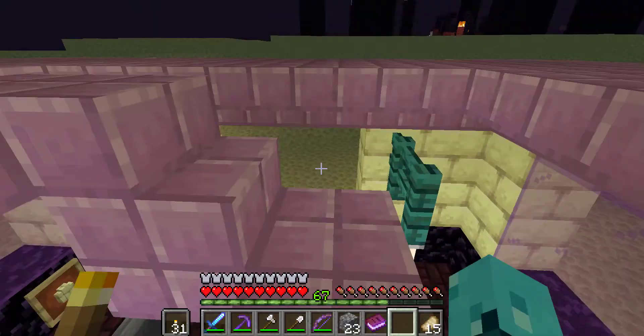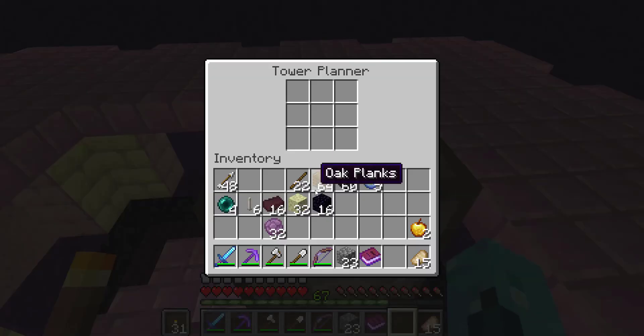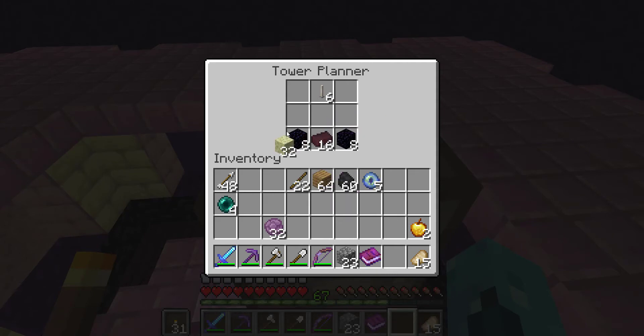To add new structures to your End City, approach the tower planner as with Kingdoms and Counter-Offensive, and input the appropriate recipe items.